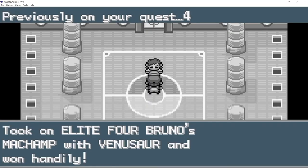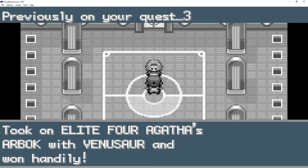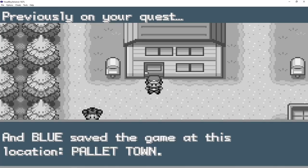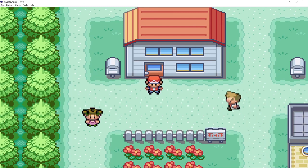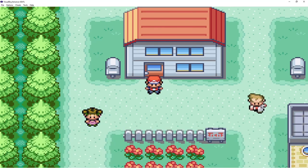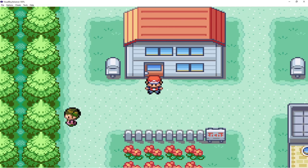I'm going to go ahead and click to continue my save, and we're going to get a recap of our conquests. 'Previously on your quest, you took on the Elite Four - Agatha's Arbok' and so on. Basically I defeated the Elite Four and Blue, saved the game at Pallet Town, and now you can play again. So that is how to fix your game and keep playing. He wants me to fill up the Pokédex - you need to get 60 Pokémon and then you can go to the Sevii Islands again.